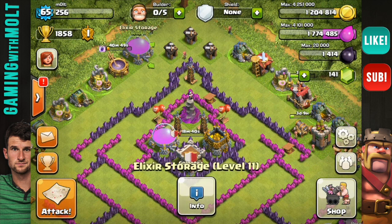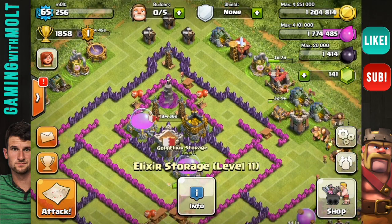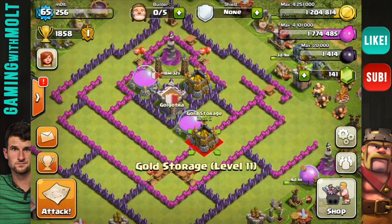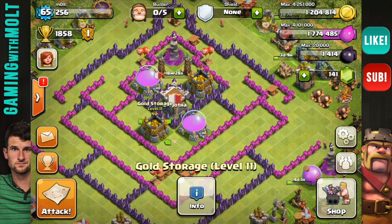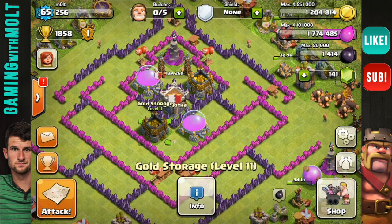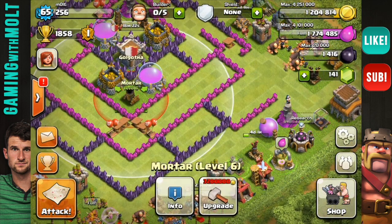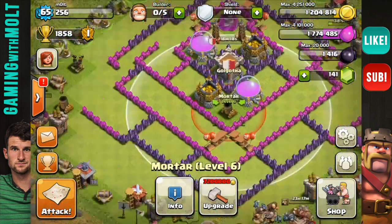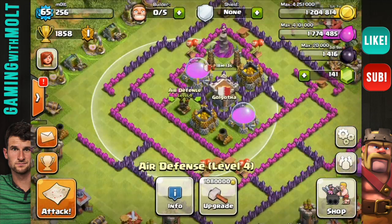Let's go ahead and continue bringing in our resources. We're going to put our Elixir on the opposite side as the other one, because we don't want someone who is just farming for Elixir to come in and attack the left side and get all of our Elixir. So you always want to stagger your storages. We're going to bring our mortar right in here — centralized, as always. Centralized mortars are so, so very important, as well as air defenses as you get up to high level gameplay.